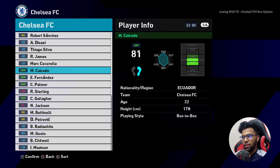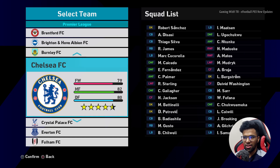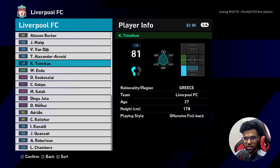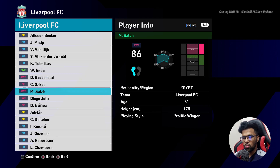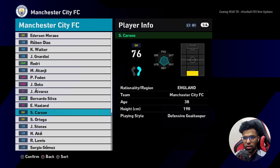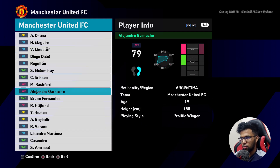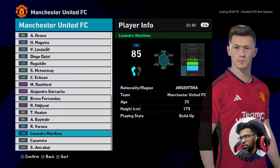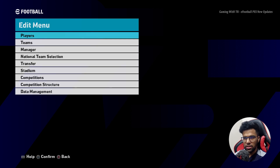Here is Chelsea — you can see the jersey. Some faces are not there, but you can use a separate face pack for that. Here is Liverpool, you can see the Liverpool signings — pretty cool. Here is City and here is Haaland, the jersey looks great. Here is Manchester United — the jersey and everything is updated.